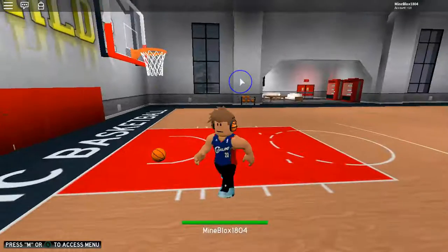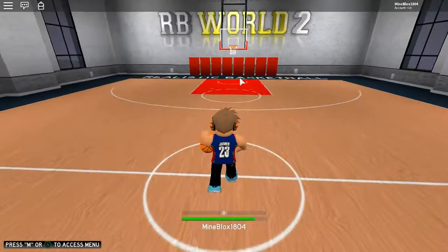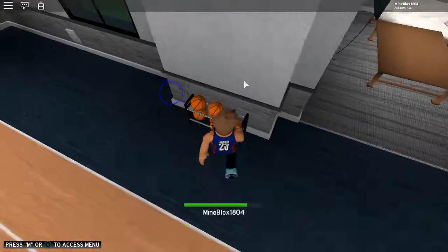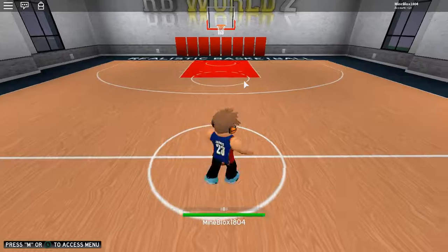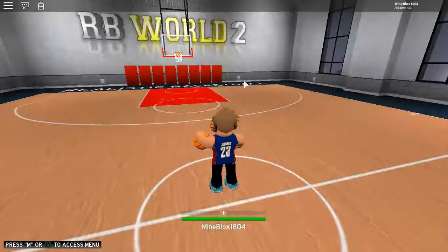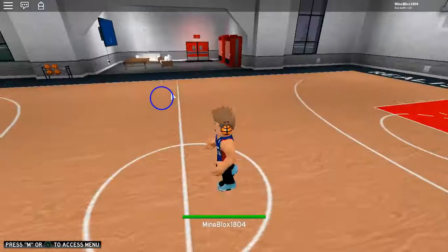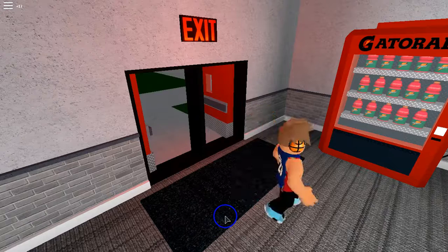Before we switch to My Park, let me try a half-court shot — oh wait, didn't know it was going to go in the hoop! Also, do you guys know the Google Chrome extension called Stylish? I'm trying to install things but the install button just doesn't work. If you know how, comment below. Anyway, let's head over to My Park.